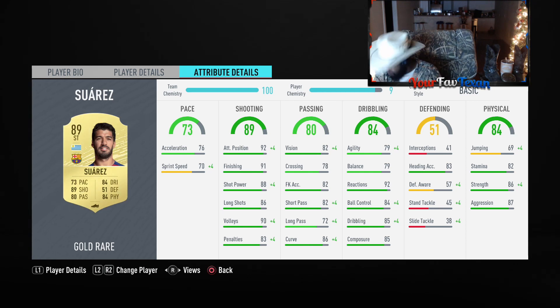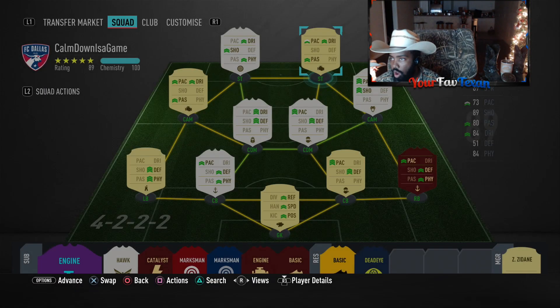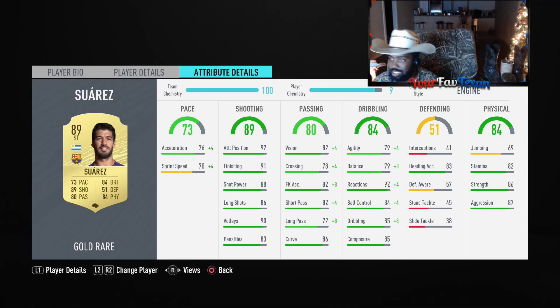92 attack positioning — fantastic. That's where my eyes went first. That's major. That's going to make up a lot. Y'all will see in the highlights, trust me. 86 strength with 87 aggression — you love to see it. 92 reactions, 85 dribbling, 85 composure, 79 agility and balance combination, 86 curve, 90 volleys, 88 shot power, and 73 pace. Stamina is going to be fine on paper with 82 stamina. And 91 finishing — fantastic.